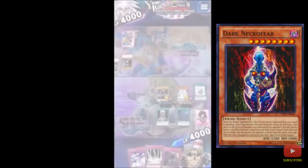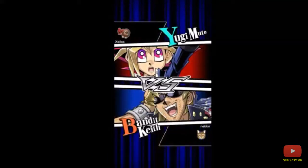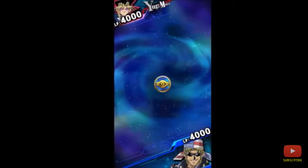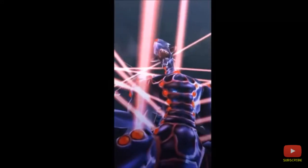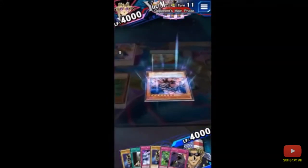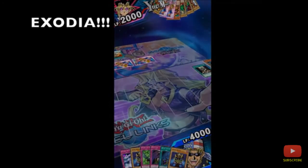Next up we have Yugi Moto — yeah I said Yami Moto, I'm an idiot. Yugi Moto has Gandora the Dragon. This card destroys everything — it's a really OP card. I don't remember seeing the animation for it before but now you guys can see the animation. This is actually really cool; I think this is my favorite out of the three. I just like dragons — dragons are really dope. RIP Kuriboh.